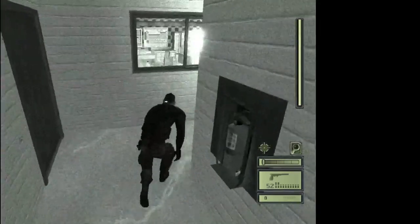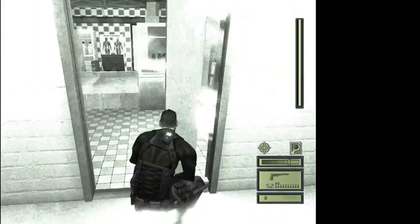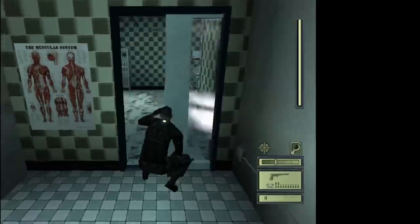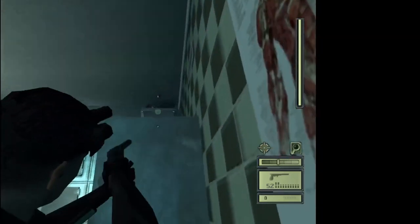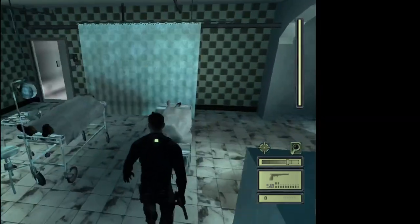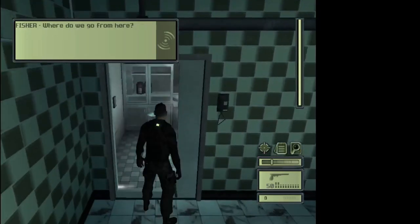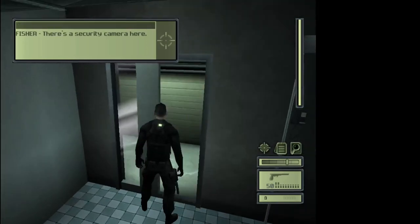The other armed guard doesn't come out as long as you're not alerting him. So you can just go ahead and go in here and then go into this room. But watch out for the security camera — cause if that goes off, the other armed guard is gonna come after you. Go near the bodies. Now you can come back outside and go the other way.